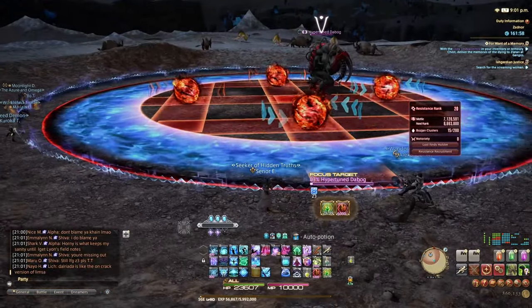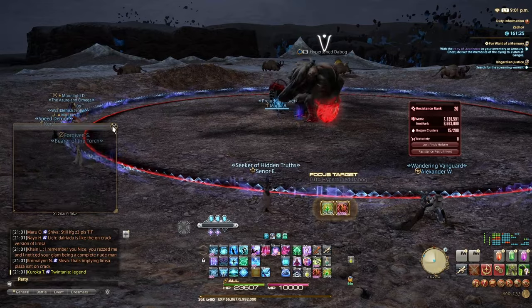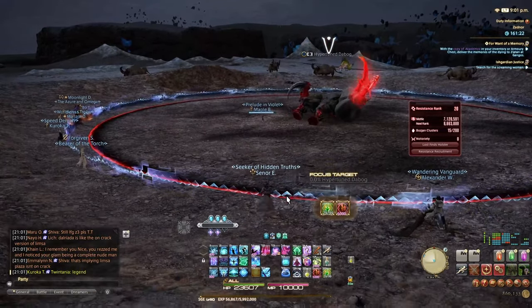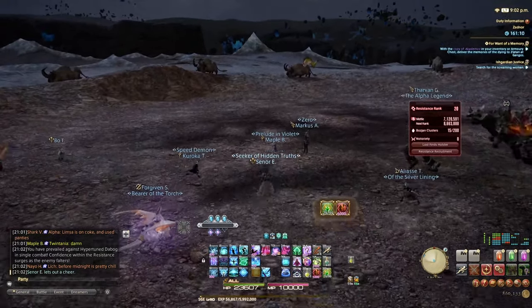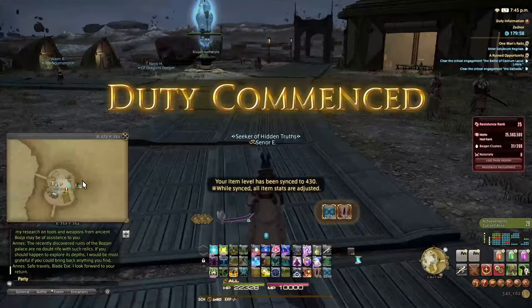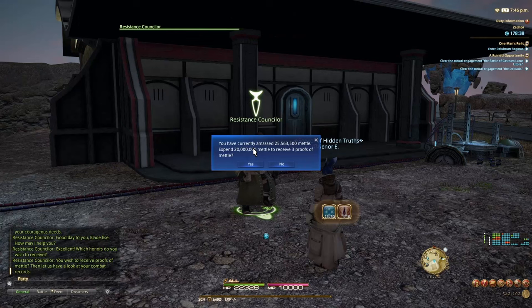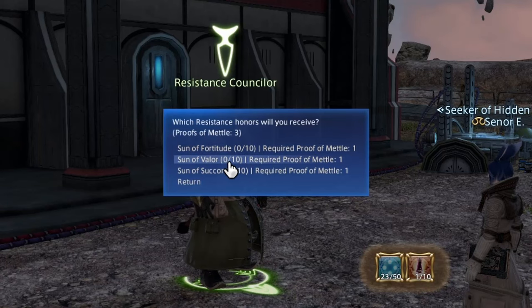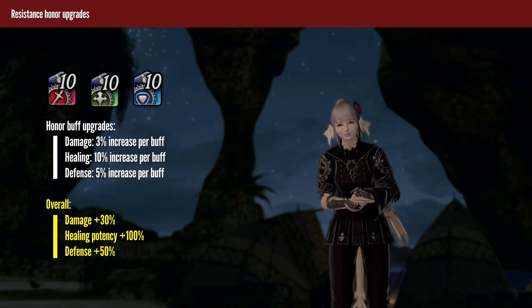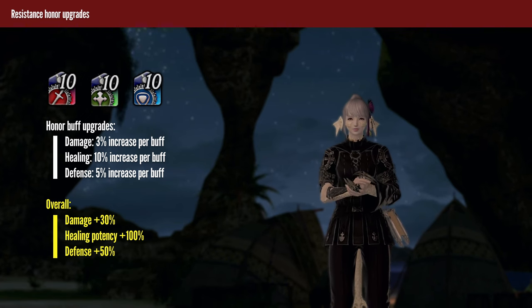You'll be getting new quests every rank or two, many of them unlocking valuable things and allowing you to progress at a faster pace, so don't sleep on resistance rank upgrades. Additionally, if you notice anyone doing a duel critical engagement, it may pay off to stay nearby — if the dueling person manages to win, everyone around the encounter gets an hour-long mettle buff. Beware that this buff falls off early if you leave the instance. Maximum rank is 25, and once you get there you can turn in extra mettle for honor buffs — on a fully upgraded setup, honor buffs passively increase HP by 50%, damage by 30%, and healing by 100% from initial Bozjan stats.